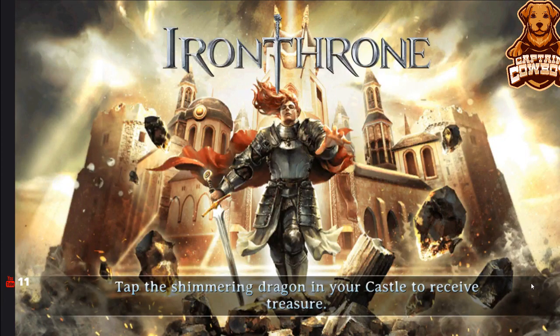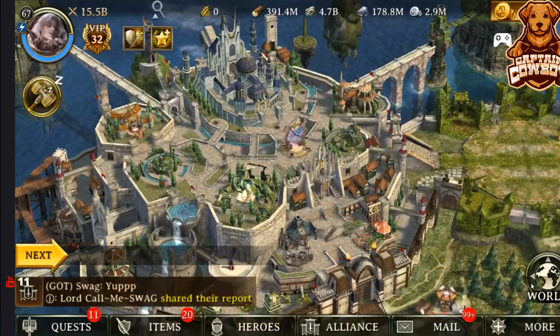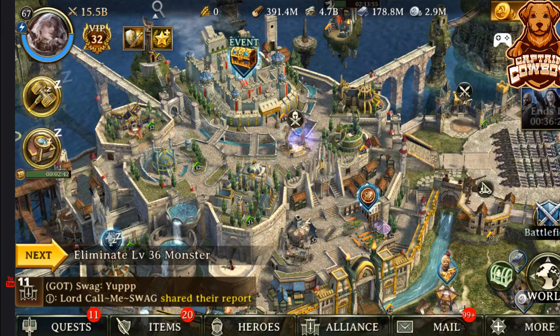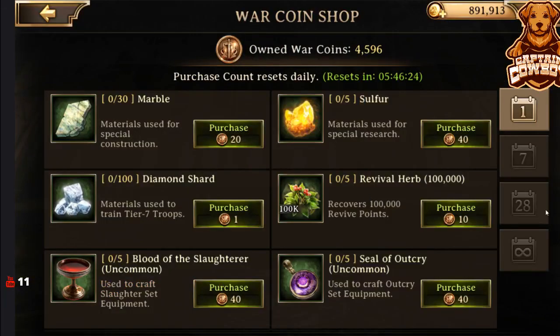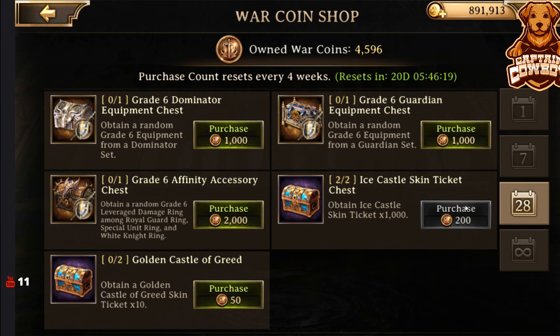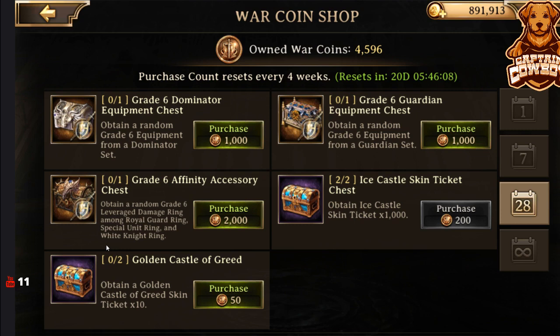Let's go ahead and take a look at the war coin shop and see how we can purchase some of these different skins, as well as utilizing the daily login to obtain one of these rewards. We'll go over to day 28 and we can see that for 200 war coins we could get 1,000 of the ice castle skins. I bought two of them so I can have two months back to back. Then we can also do the same for the golden castle of greed, however I don't really care for that — it just makes you look like a little level one. I already got that for a week. That was enough for me. That was the April Fool's joke.